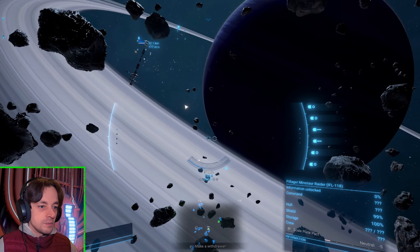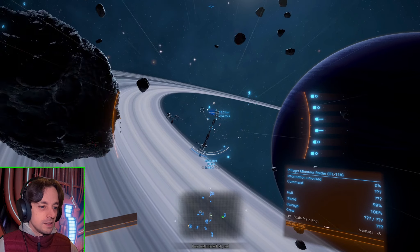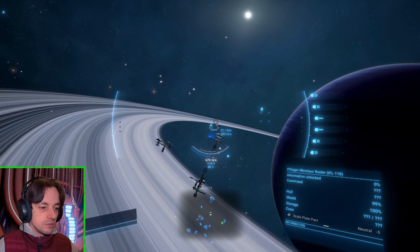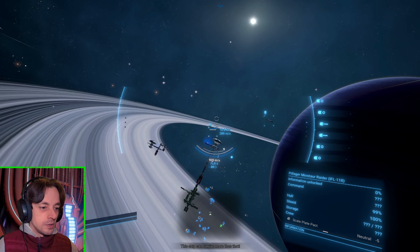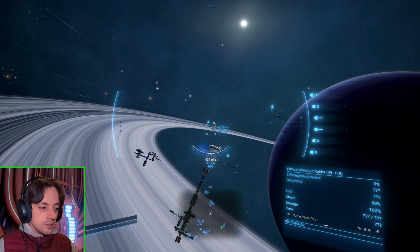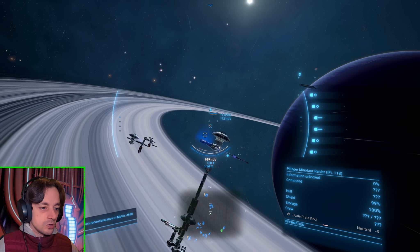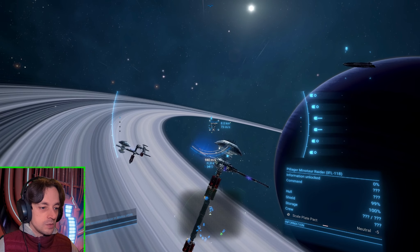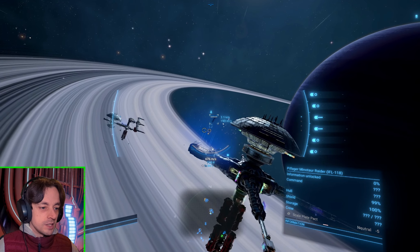Straight into the first asteroid — now we'll have no shields. That is a great way of taking on a raider: start it with half your shields. Shields going up. They're being attacked by the station too — that's no good for me. I want to focus on destroying that thing myself. I don't need help — or at least I don't think I do. We'll soon find out.